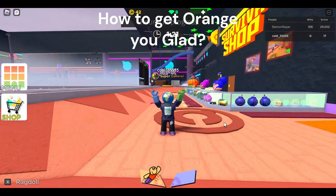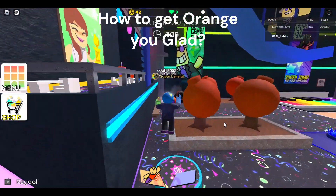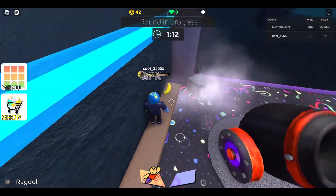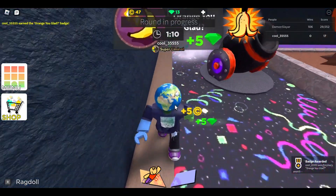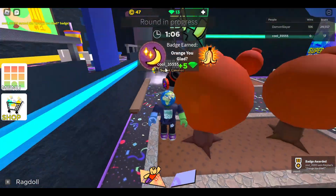So this is the Orange You Glad badge. This can spawn around the map — it's basically this banana right here. Let's just go around it. You get the skill and you get the badge.